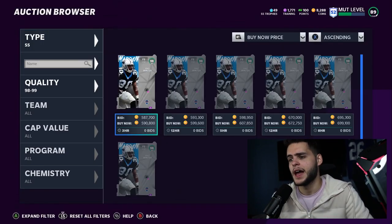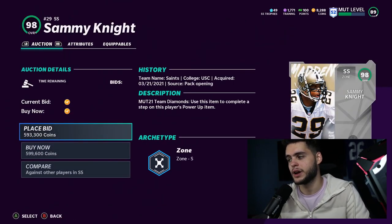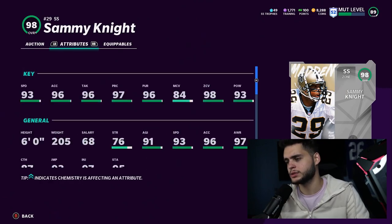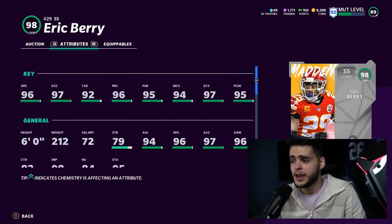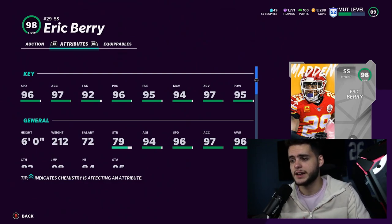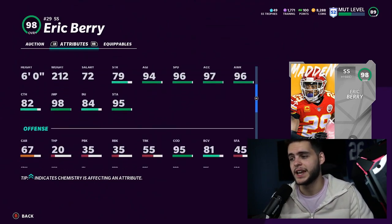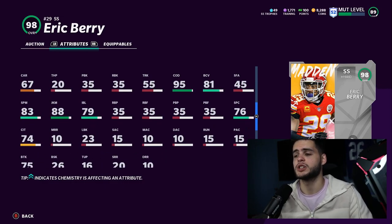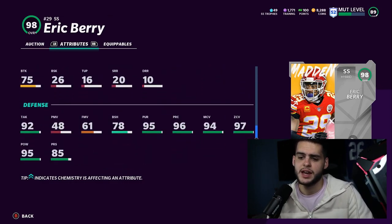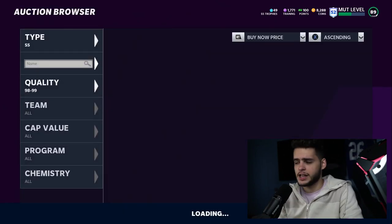At strong safety, I really like Eric Berry. Sammy Knight is fine but his 93 speed won't cut it. Eric Berry is one of the best safeties in the game — maybe the best. He's six feet tall, 99 speed, 98 acceleration, 99 man, 99 zone, 96 hit power, 99 play recognition, 82 catching, 76 spec catch, 95 change of direction, and 85 press which goes up to 90. Eric Berry is insane — set it and forget it at safety.